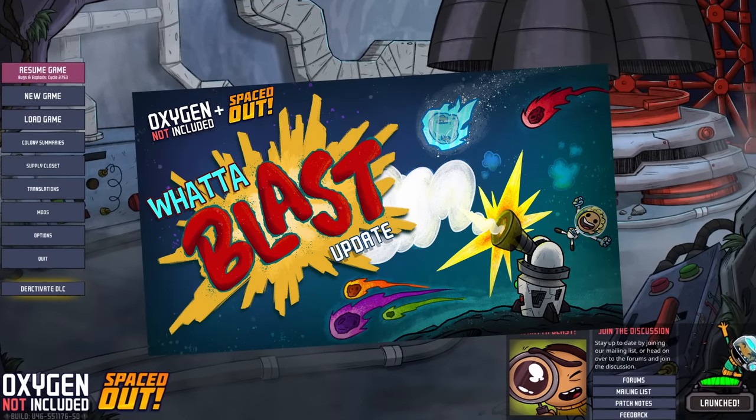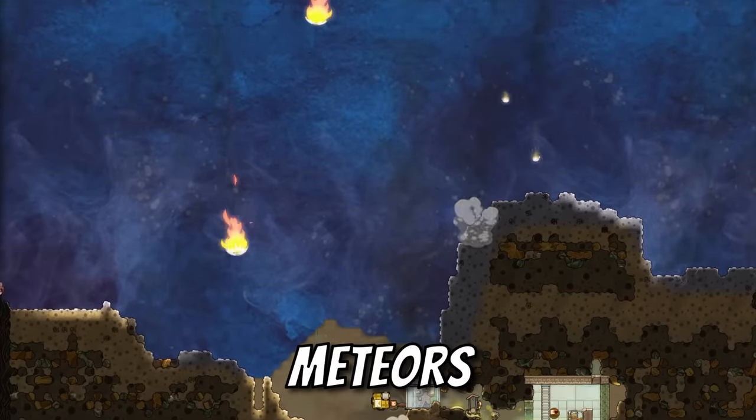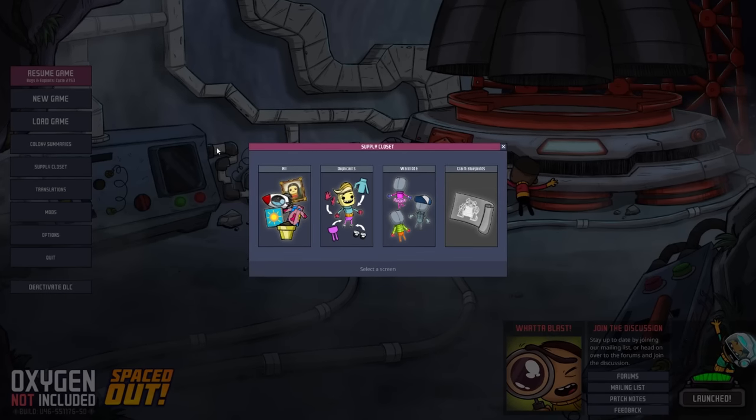Clay just released the Water Blast update to the public. There are three main new things to keep your eyes on: meteors, timed blueprint drops, and fossils. Let's start with the blueprints.